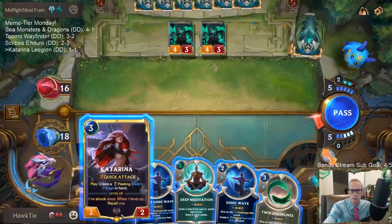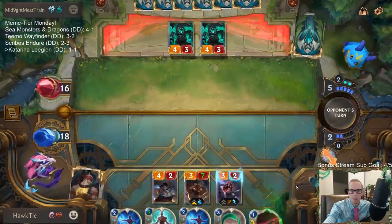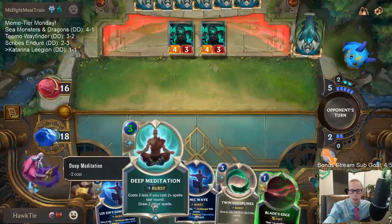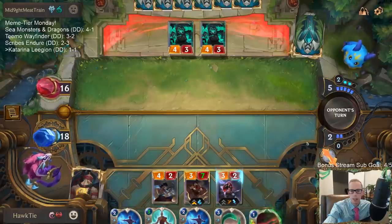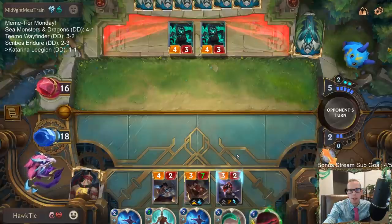I want to play spells but I'm not sure what I want to do. Sonic Wave? Just having the five mana - we needed a little bit of extra mana and needed to not spend so much mana last turn. I also kind of wanted to clear their board.